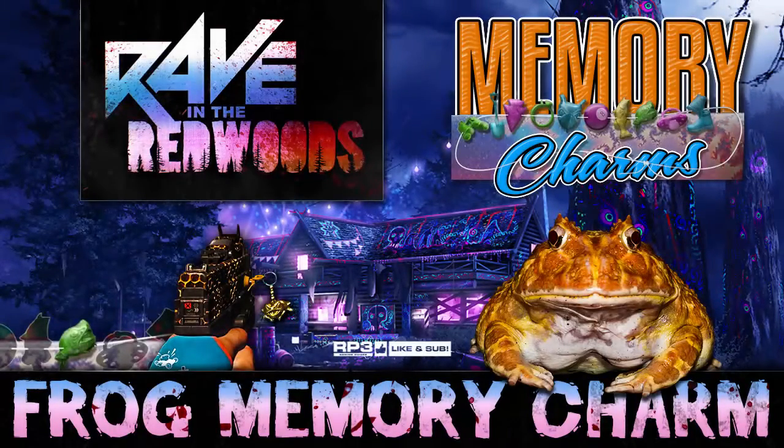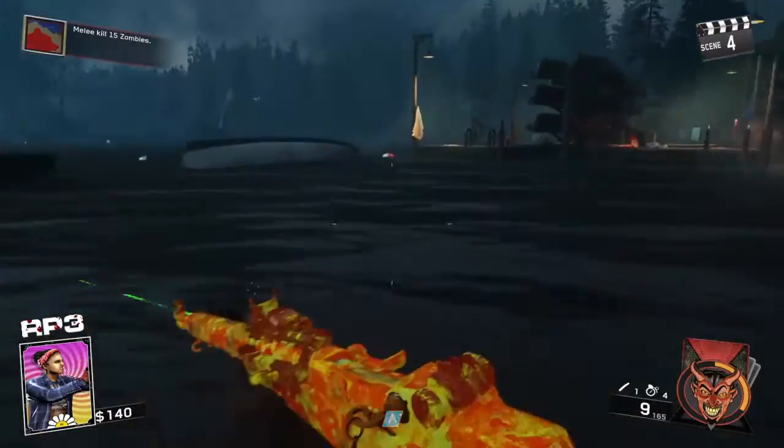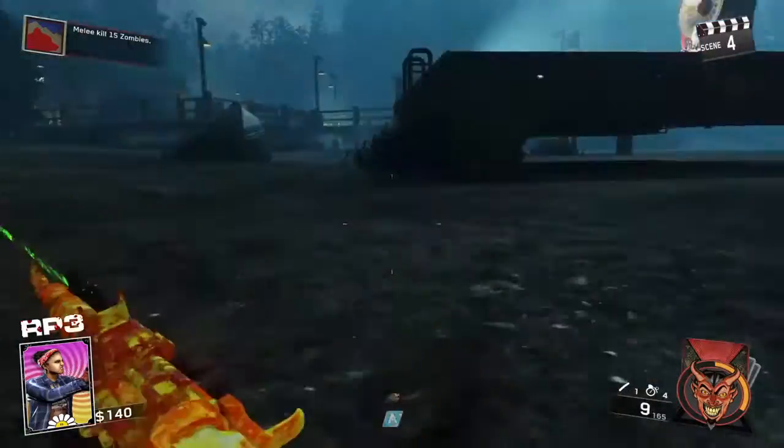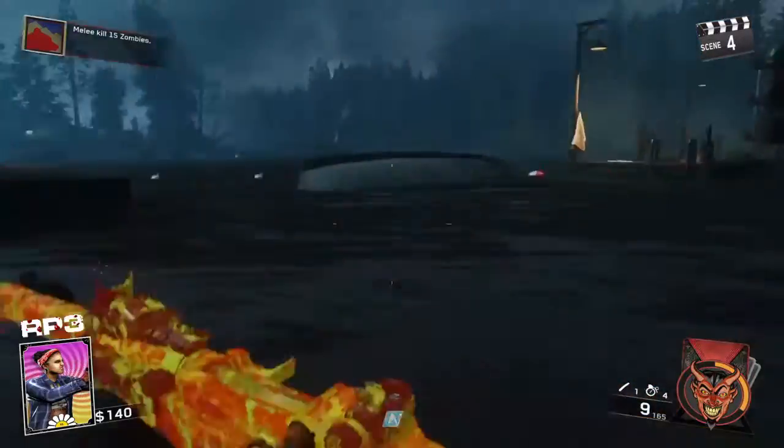What's up folks, it's Ray Pupiton III with another Infinite Warfare Raven the Redwoods video. Today I'm going to go over everything you need to know about the Frog Memory Charm. The Frog Memory Charm allows you to sprint through the water. This can be very helpful for parts of the easter egg and is incredibly helpful in general while running at the beach by the docks.